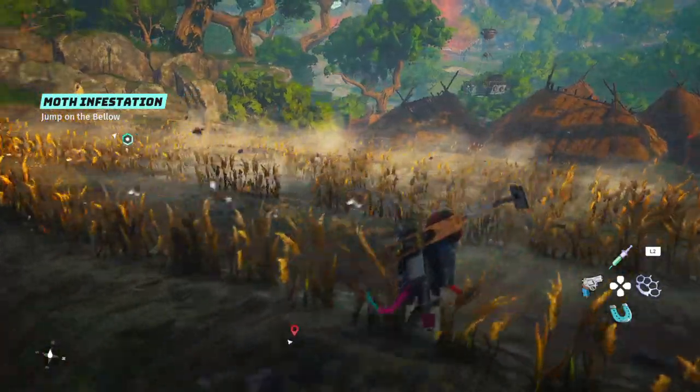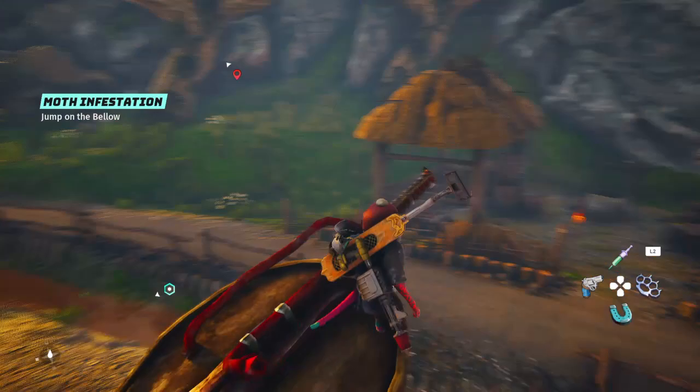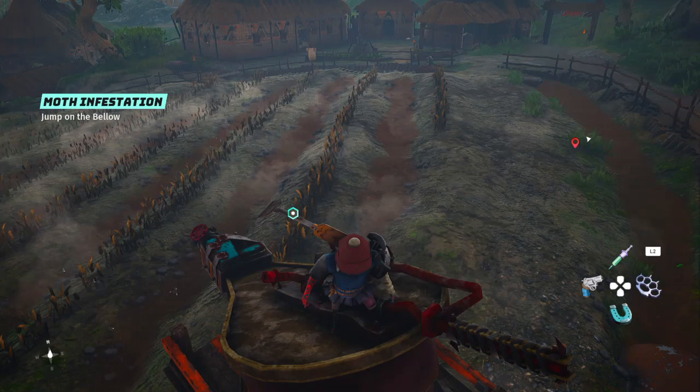Hello and welcome to Biomutant. Today I'll show you how to get rid of the moths in the moth infestation quest by jumping on the bellows. A lot of people are having trouble completing the quest even though it's quite simple. The key is to just continuously jump on the bellows using double jumps, as you will need a series of them.